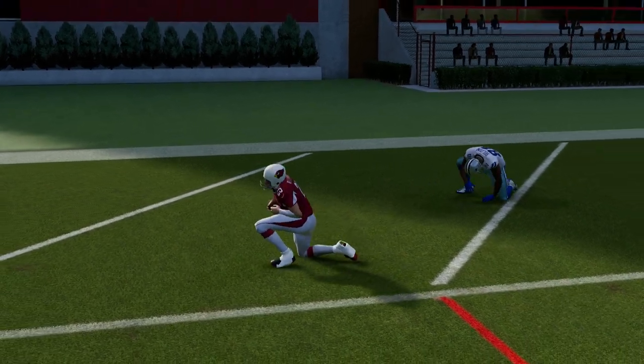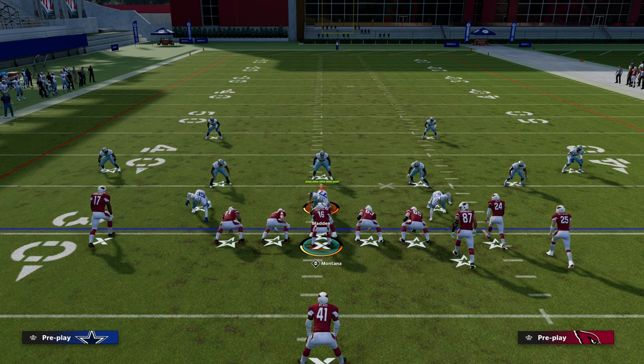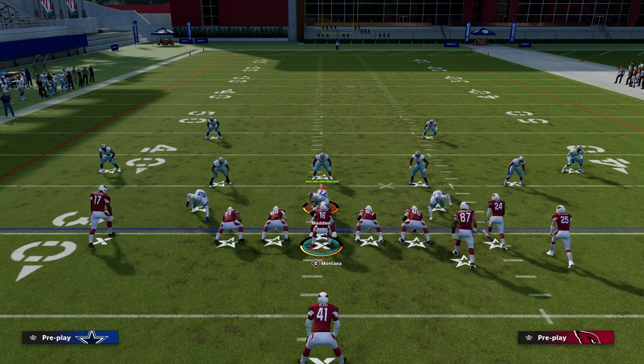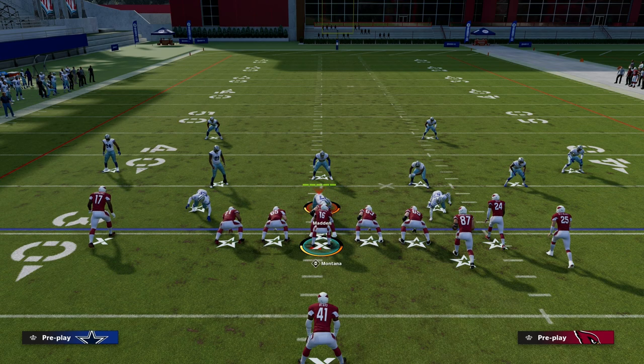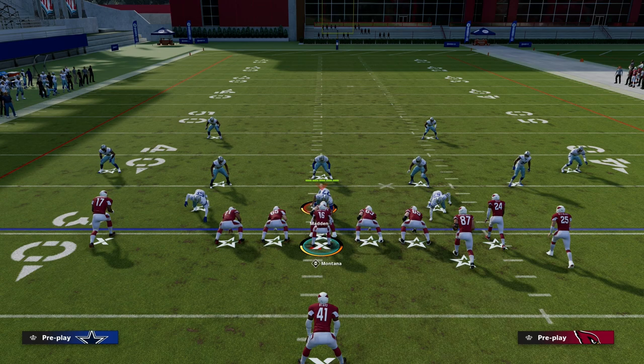That is PA Post Dig out of Bunch X Nasty — one of my favorite passing concepts in the game, able to beat a lot of zone deep down the field for big plays. Thanks for watching. If you want to get better at Madden, make sure you join the Patreon — 10 bucks gets you access to all my ebooks, over 25 dropped this year. Head down to the description and click the link below.